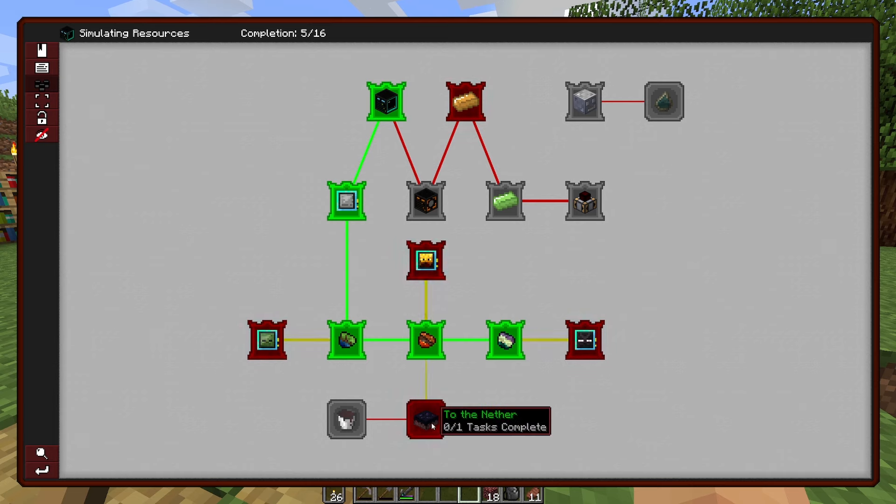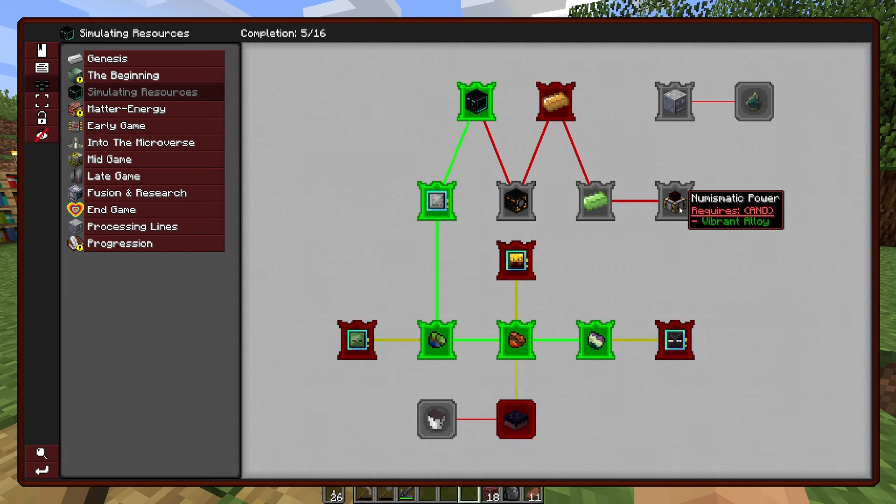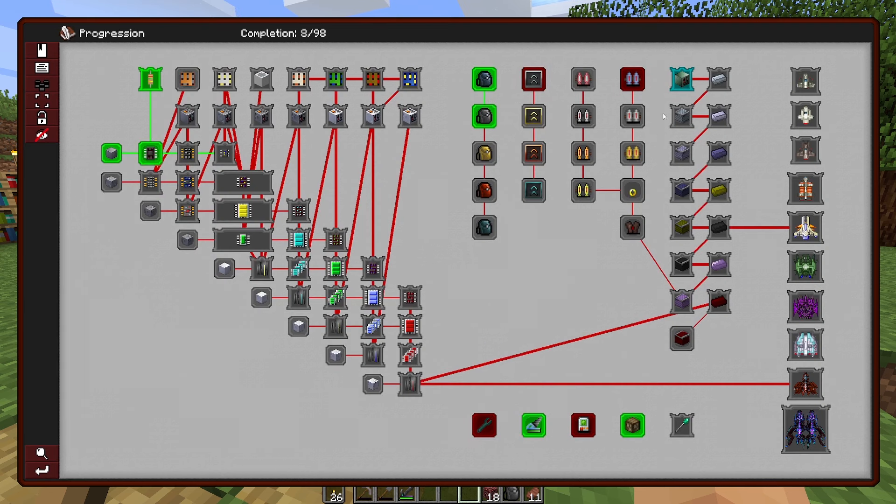We can now get to the nether, which is a nice little feature, but this section up here is what I'm primarily focused on, and the reason being is this is huge. This setup right here — the chemical reactor, the resonant cathode, the loop fab, and the new mystic power — this is our life for the next foreseeable future when it comes to power and generation of resources. So it's a huge, huge priority.